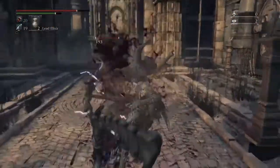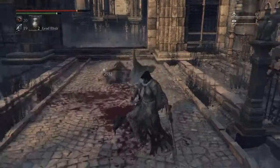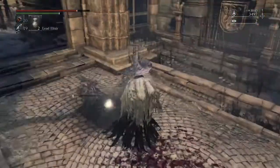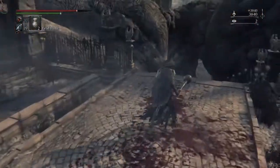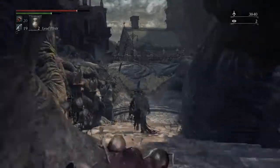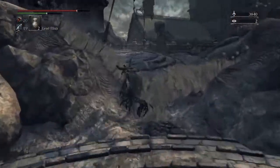You just got to get your timing down with the stun, you know, to do your visceral attack. It might take a couple tries but once you get that down these guys are fairly easy to beat. You won't be able to go through that gate yet — it's gonna be locked. There'll be a way to open that up later.